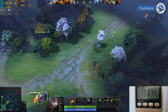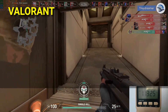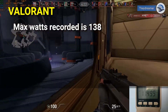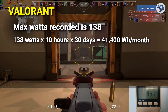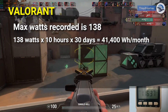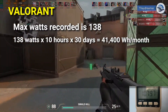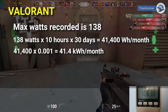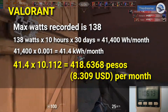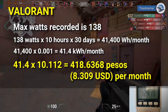Let's get started. The first game is Valorant. Here are the results. Max watts recorded is 138. 138 watts multiplied by 10 hours by 30 days equals 41,400 watt hours per month, which is equivalent to 41.4 kWh per month. The electricity cost per month is 418.6368 pesos or 8.309 USD.